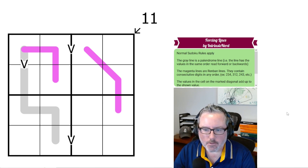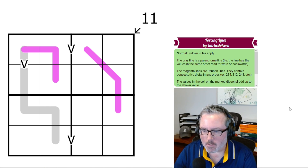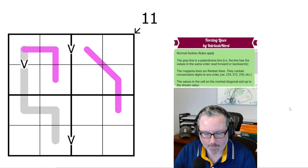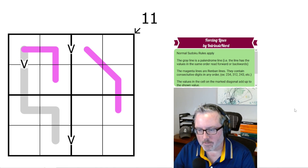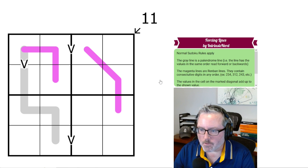Hey, welcome back. We've got another Sudoku for everybody here. It is, as you can see, a 4x4. I always like to quip that 4x4s are easy, and then I get into some of them and they kick your butt. Same with 6x6s — sometimes they're not quite as easy as you think they are, but we're going to get into this one and see what happens.